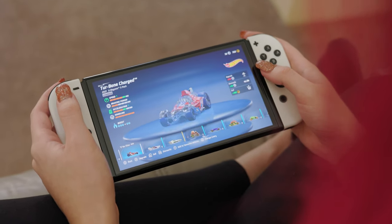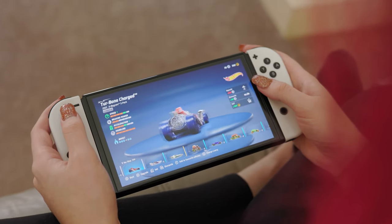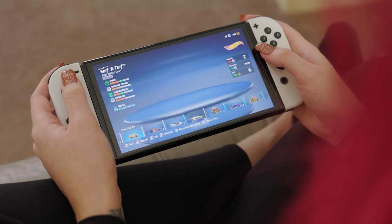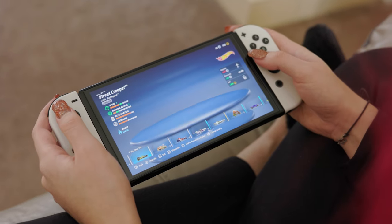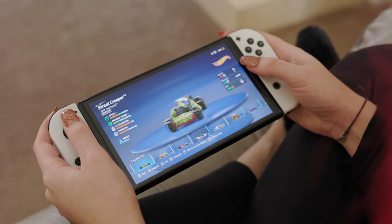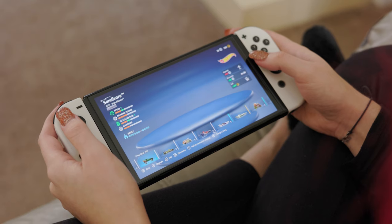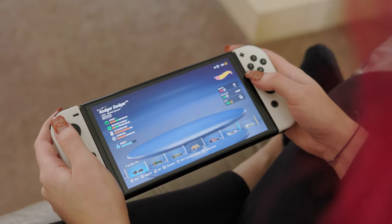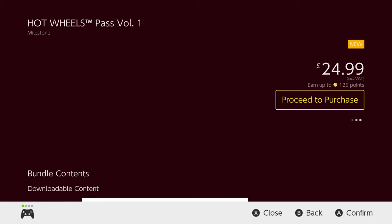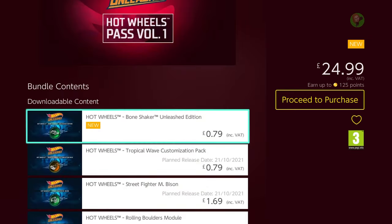I like my fun games on the Switch, like Wario and stuff like that. This definitely achieves that. I must also mention the brand associations — you've got Batman, actual car brands like Mercedes, Hot Wheels originals — how cool is that? You've got all those different options, which I really like.